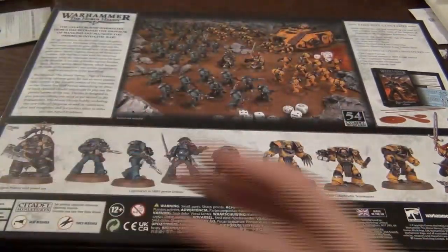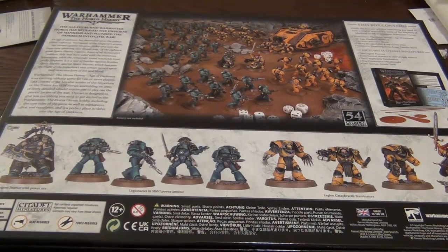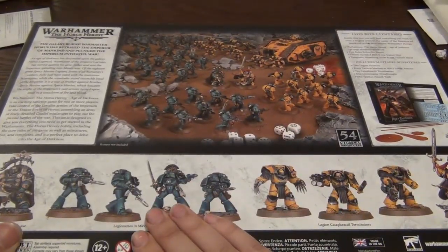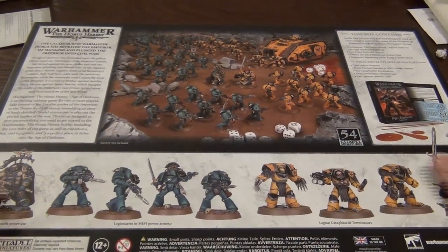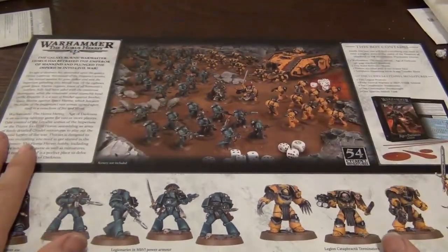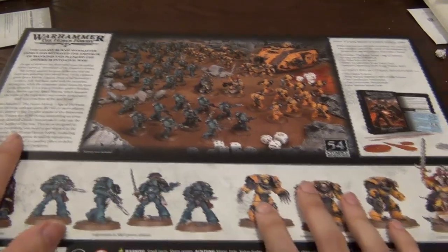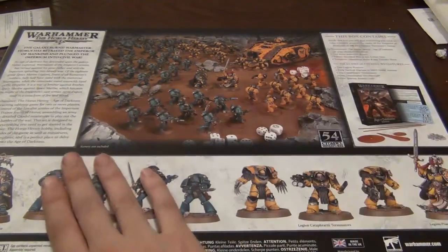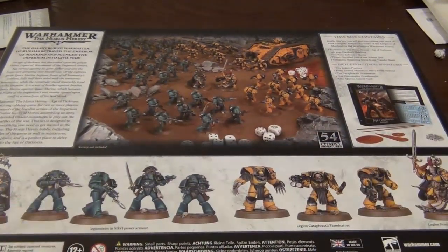The meat and potatoes is this huge box set. You get 54 models: you get Cataphractii Terminators, you get Mark VI power armor guys — you get 40 Mark VI. You also have one Contemptor Dreadnought, one Spartan assault tank, two Praetors, and ten Cataphractii, which is two boxes if you were to buy them separately. That is a lot of stuff. As shown here, Sons of Horus and Iron Fists decals are specifically for them, but you can paint it up as any legion or chapter.